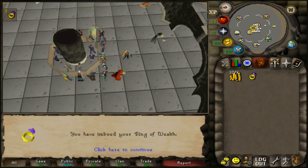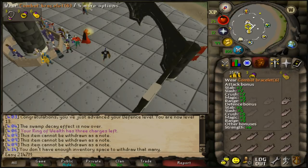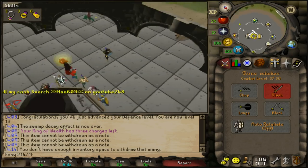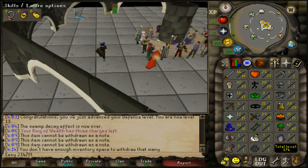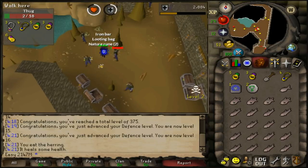Check out the gear — full set of black armour with a combat bracelet, looking solid at level 37 hunting easy clues. We also snagged a looting bag, which is always nice.